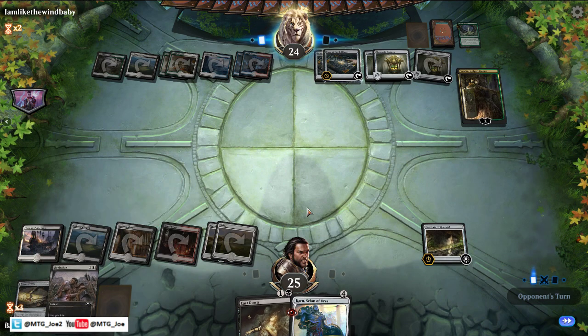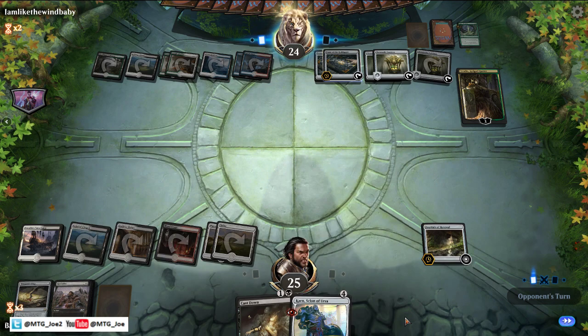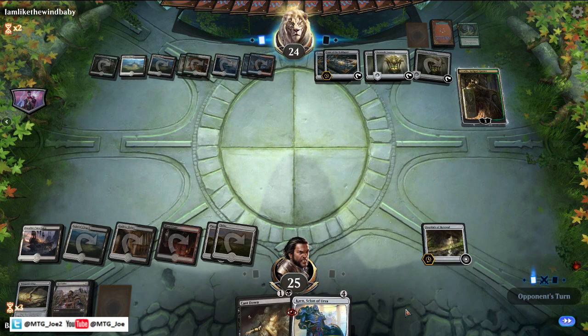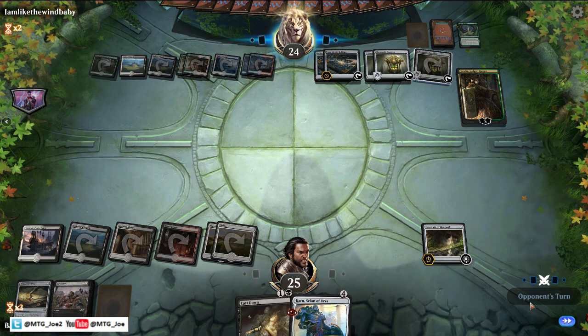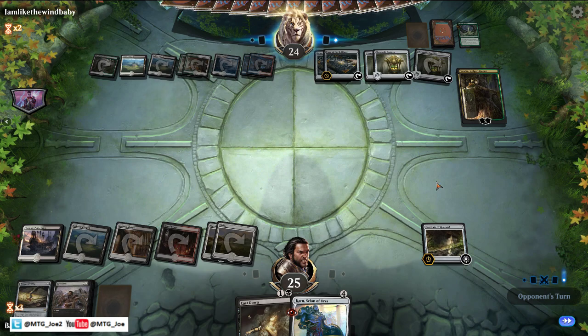We'll use Revitalize first to draw a card and then Fountain to draw one. As long as they keep doing that they can keep cycling. Give it a couple more turns, see what we get, and if not we'll start a new game.